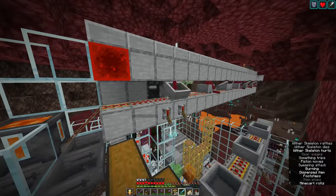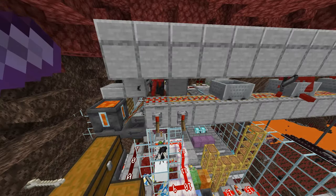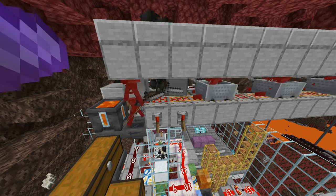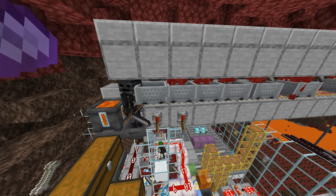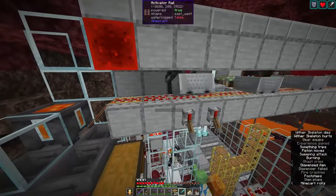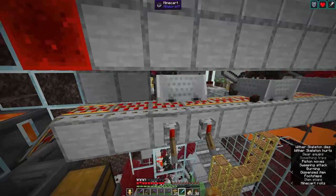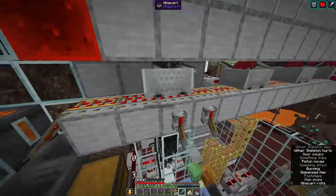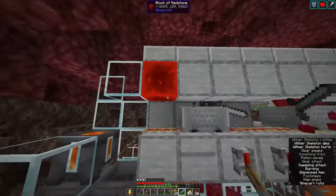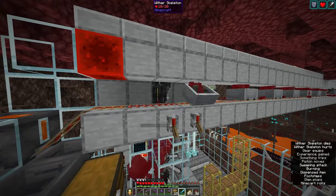This is how it looked in the older version, but after upgrading to 1.20.4 you can see that sometimes a Wither Skelly is dropped off at the hopper here and gets in the way, which will break the whole minecart system. So this is the new version — we have two activator rails instead of one, and we make sure that this is the only legal spot where mobs can be dropped off for both activator rails. I moved this whole collecting part just a couple of blocks back so I have more room here, and now all of the Wither Skellies are dropped off correctly.